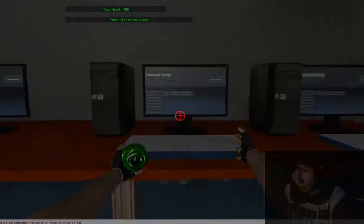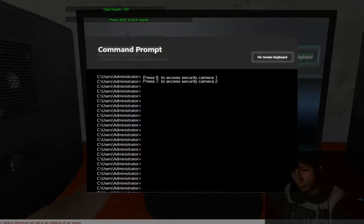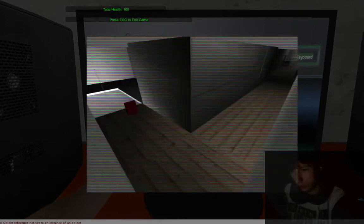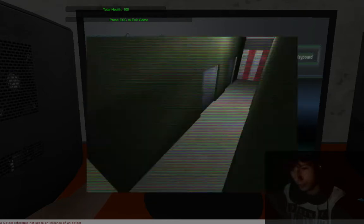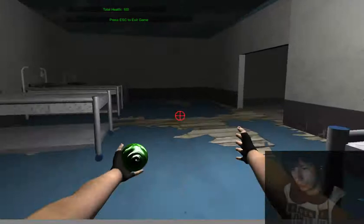Now you see there's computers in the door. So when you go here, access security camera 1, it pops up a command console. You press and hold down 6 to view the first camera. Now the keycard over there on the left is just a placeholder. These are actually rendered images from Blender that I use for GUI textures. You can hit 7 and this is where the zombies come through in the hallway behind the door. So now you know where the keycard is.